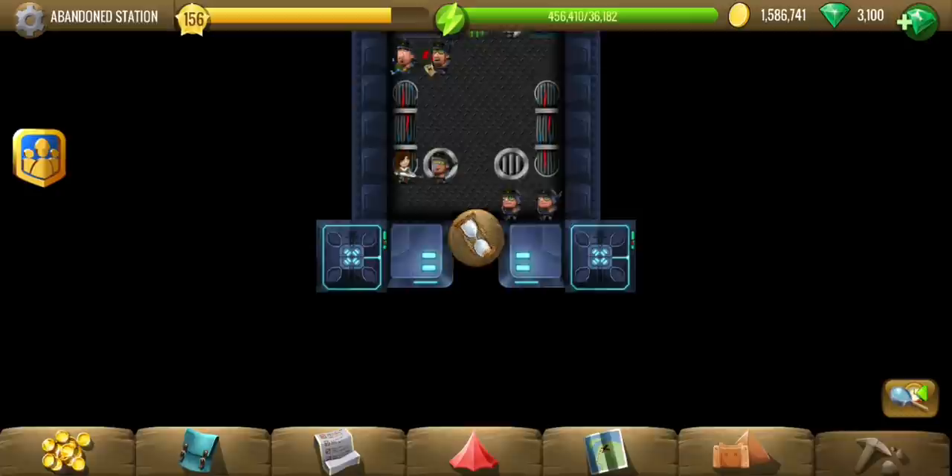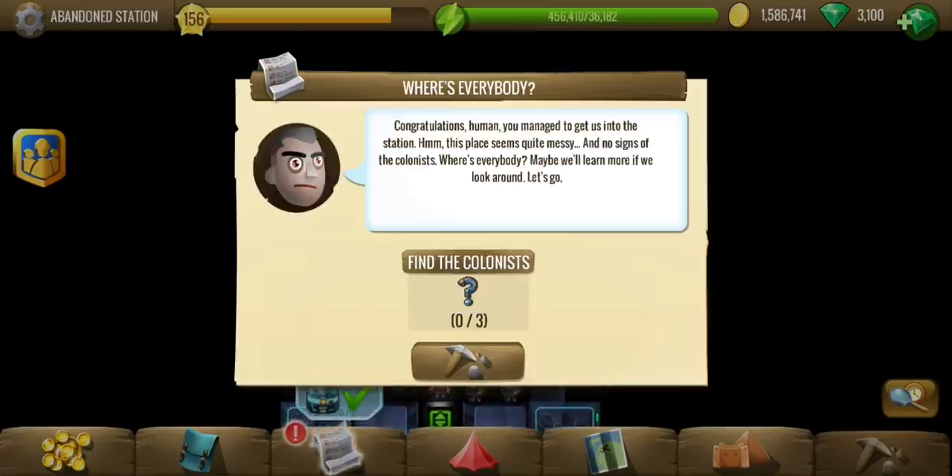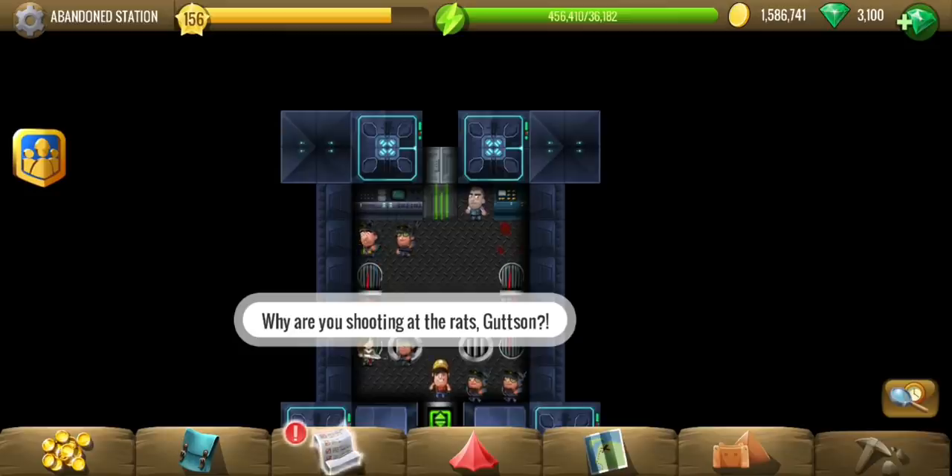The door is open - this is the station where we have to rescue a few colonists, three of them. Let's go find them.